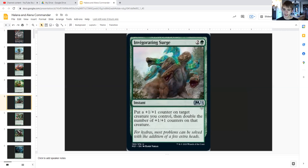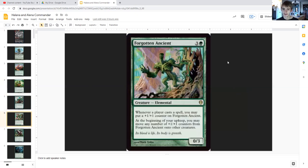Invigorating Surge for two generic and a green is an instant that puts a plus-one/plus-one counter on target creature you control and then doubles the number of plus-one/plus-one counters on that creature.